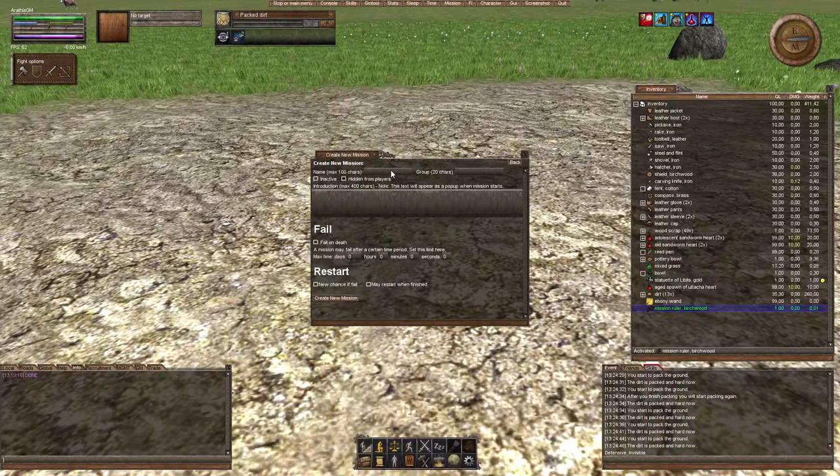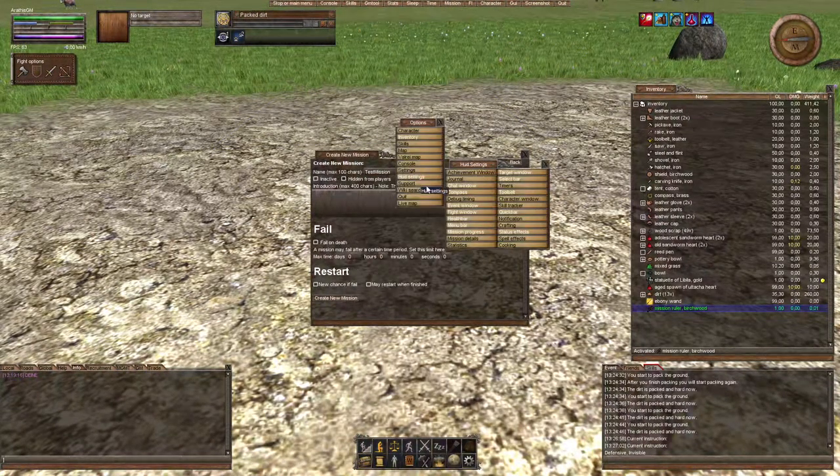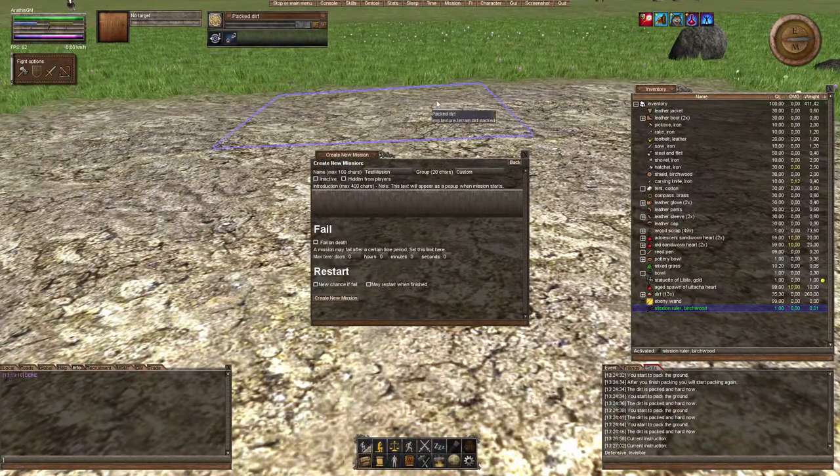Your mission will need at least three characters for the name. I'll call this 'test mission' and you can assign a group — I call mine 'custom' so I know it's mine. You can set it to inactive so the mission will not get triggered by its triggers, and you can hide it from players so it's not shown in their mission progress bar. You can also write an instruction — this text will appear as a pop-up when the mission starts, and also when a player checks their missions. To see mission progress, go into your HUD settings and activate your mission progress bar.